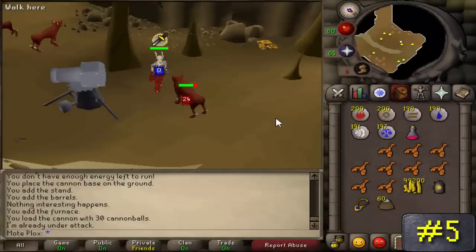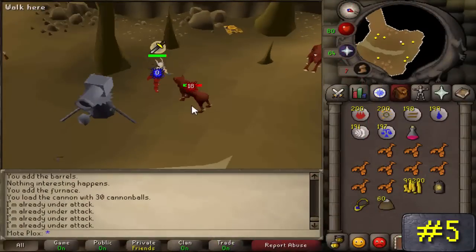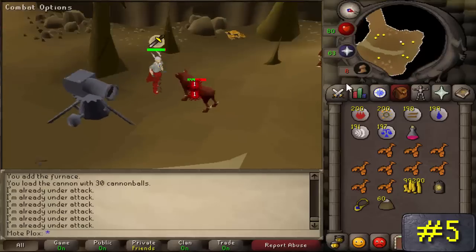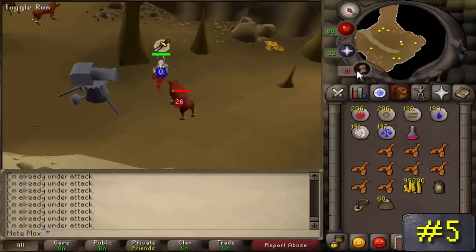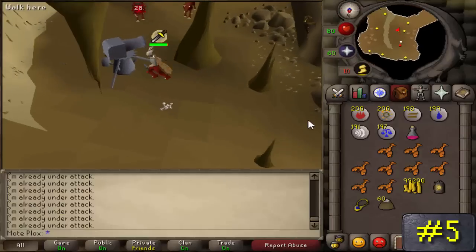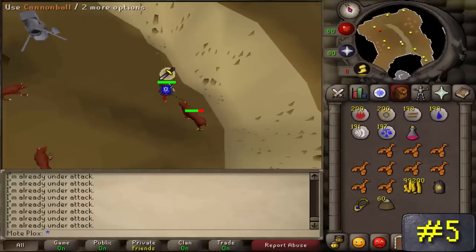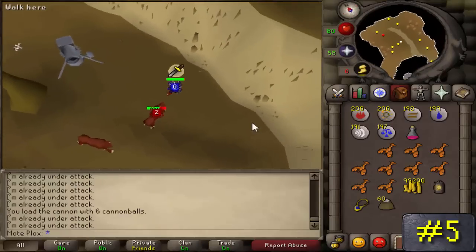Number 5: Hellhounds. Unless you plan on fighting these with ranged or a cannon, you're going to be spending a lot of money on prayer potions for protection from melee — and that money will never be made back. If you use a cannon, you'll be even more in debt. They literally only drop bones and have a 1 in 64 chance of dropping a hard clue scroll, but the odds of getting anything worthwhile from a hard clue scroll are quite slim.